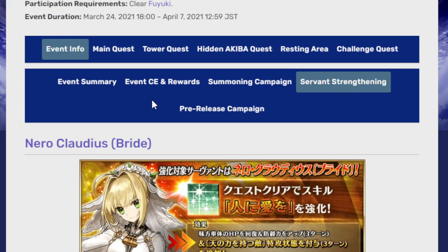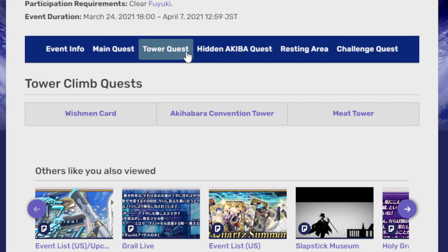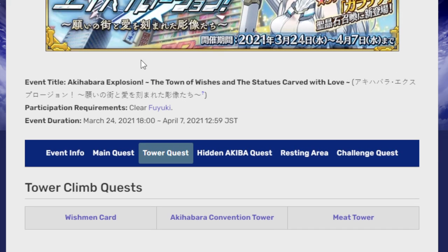We're going to get a servant strengthening for Bride Nero, which is always nice. And the actual event itself — if you're curious — it's a tower quest, which is basically a lot of ways to try different teams. This event really rewards people who have been leveling a lot of their servants, because you basically get to use every single servant in the game and make some really funky teams. Or maybe you can just solo everything with one unit and make your way up the tower.